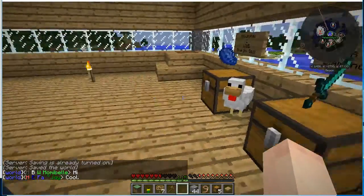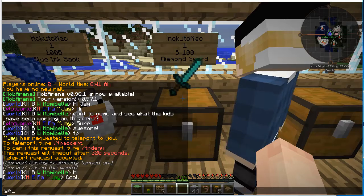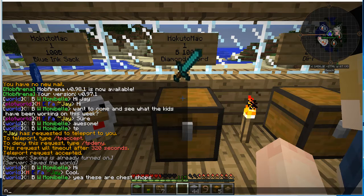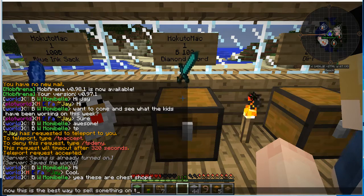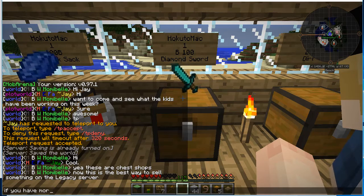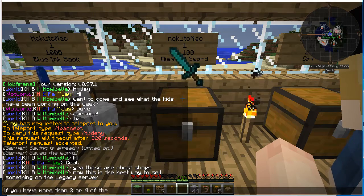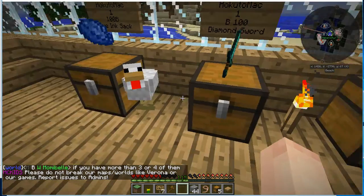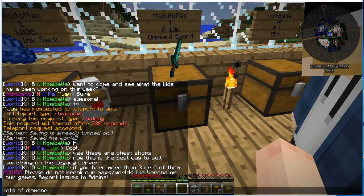We've built some chess shops. These chess shops — there's a chicken! These are chess shops. This is the best way to sell something on the legacy server if you have more than three or four of them. Hawk has lots — lots of diamond swords in there. That's good.